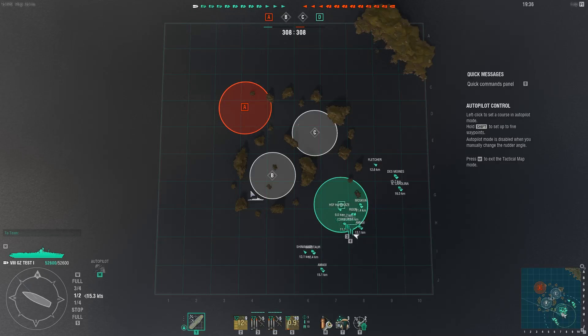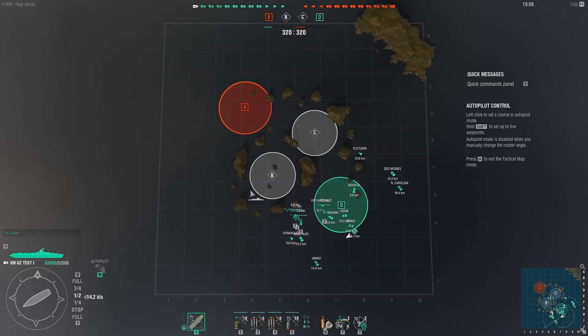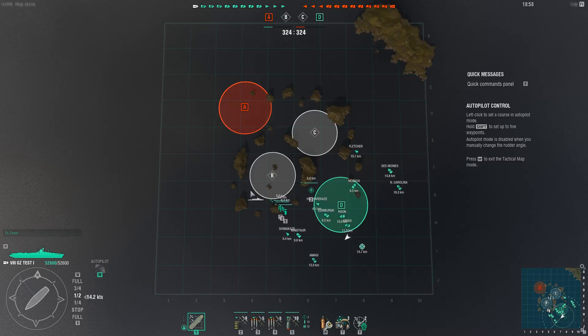Starting out with my Graf Zeppelin I went for a secondary build. I haven't got manual fire yet but to be fair you don't actually need it - the secondaries are very accurate as it is. Though they'll be very scary once you get the manual fire, you will definitely destroy destroyers easily. They also give it hydroacoustics which makes it very intimidating to destroyers that drop torps or try to hunt you down. It makes things a lot easier when trying to deal with them.